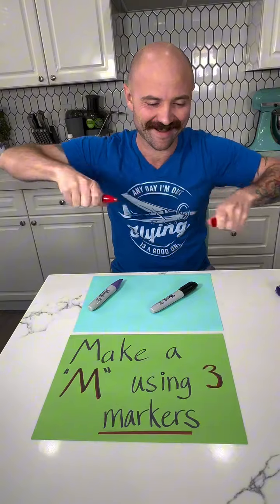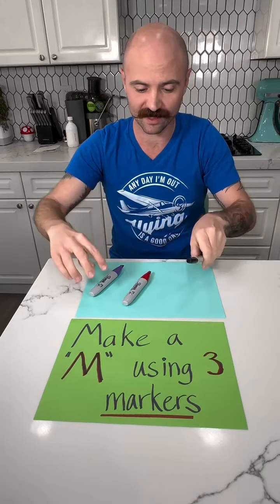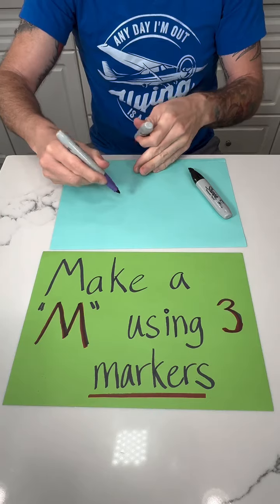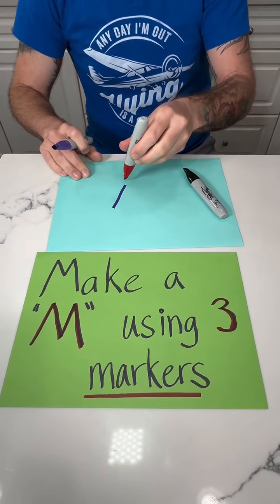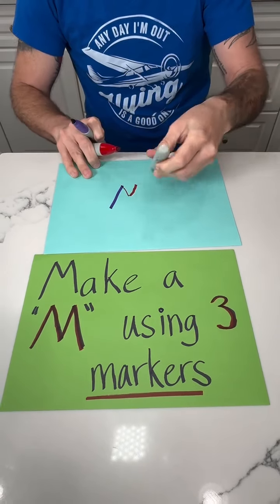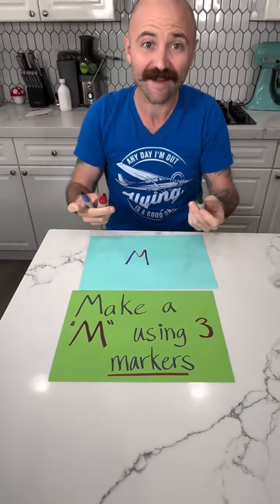So I'm gonna take the cap and get rid of the cap. Okay, yep — I said you don't use the cap. I'm not using the cap, I'm getting rid of the caps — I have no way to use the caps. Watch this, Jenny. What if I just literally do like this, and take the red — using three markers — and then take the black. I've made the letter M using all three markers!